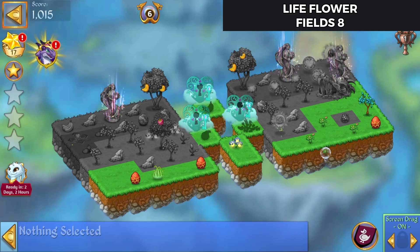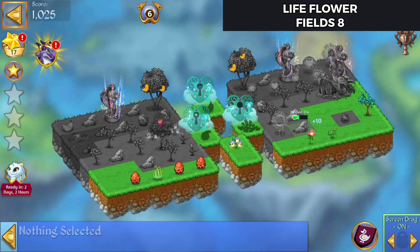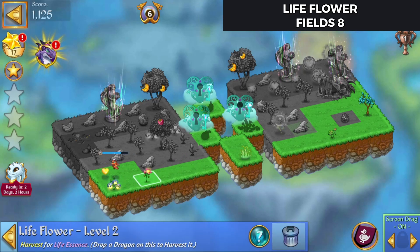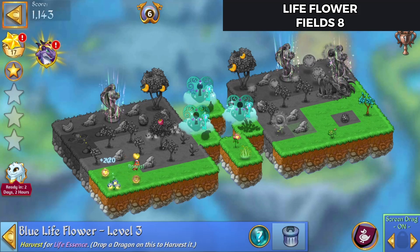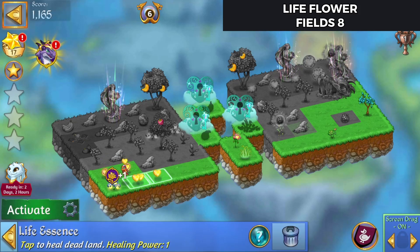Let's see here. We will need to merge these eggs. We have to merge the sprouts. Merge those eggs and start harvesting off of a flower. Merge those up. Combo.